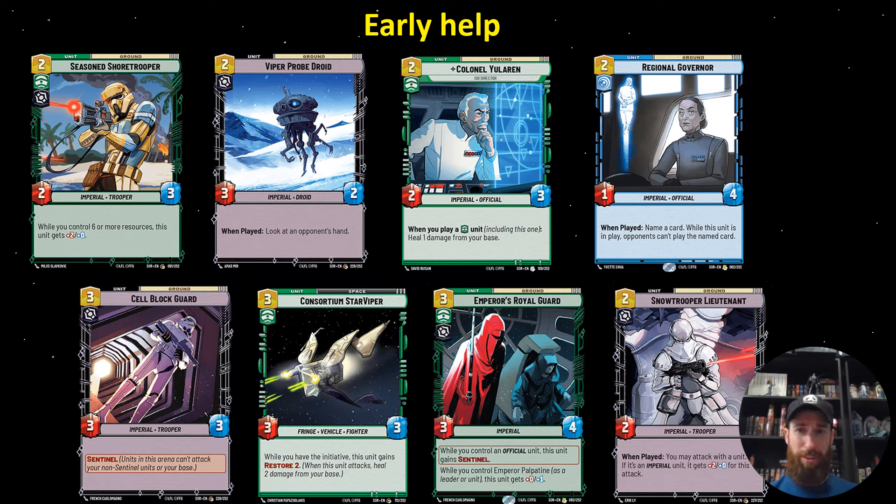Regional Governor is nice because, kind of like the Seasoned Shore Trooper, it can be a little flexible. Early game it can be good to play and name A-Wing or For a Cause I Believe In. But late game you can still name For a Cause I Believe In, or even in a mirror match, name Darth Vader. The Cell Block Guard and the Royal Guard are good sentinel options — the Royal Guard can a lot of times trade into almost all the two and three drops and stick around. Consortium Star Viper is great for taking out A-Wings, especially when you use Energy Conversion Lab.